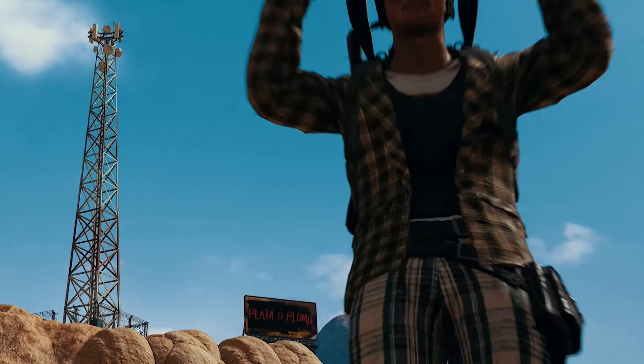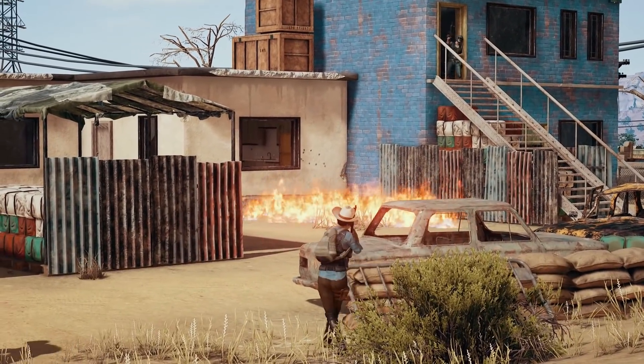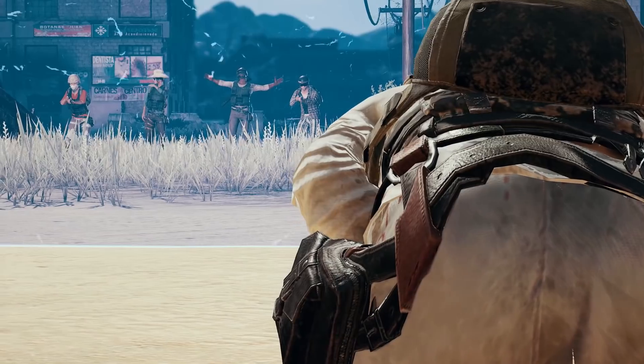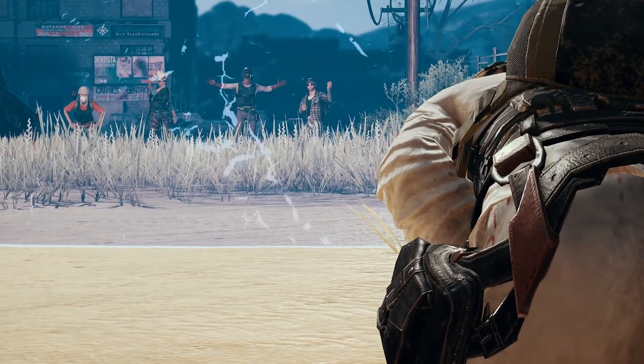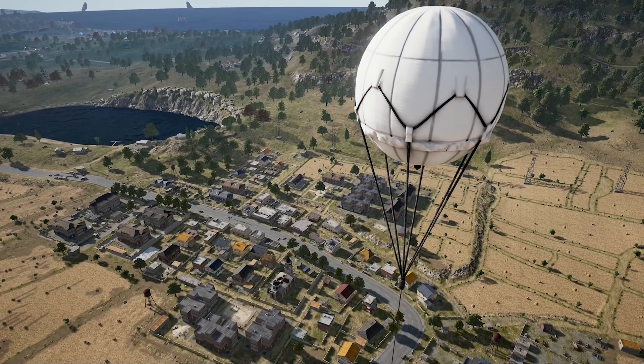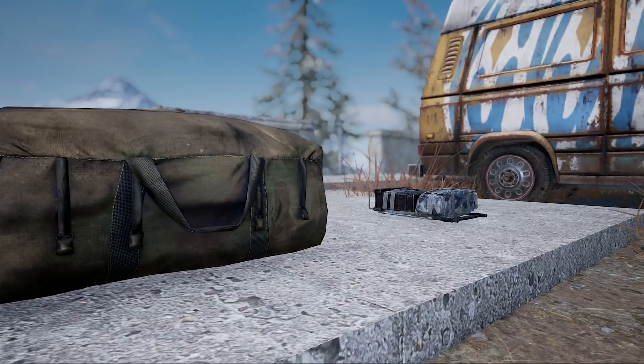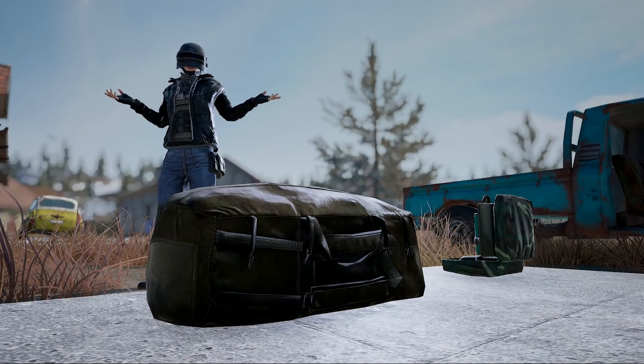This item will allow players more options for where to begin looting, if they find themselves having to go through a particularly spicy area or simply can't outrun the incoming blue zone. Similar to the flare gun, this device is anything but stealthy, so be warned that anybody near you is going to know what you're up to. The Emergency Pickup is also pretty heavy, so make sure you plan your bag space accordingly if you plan on carrying one around.